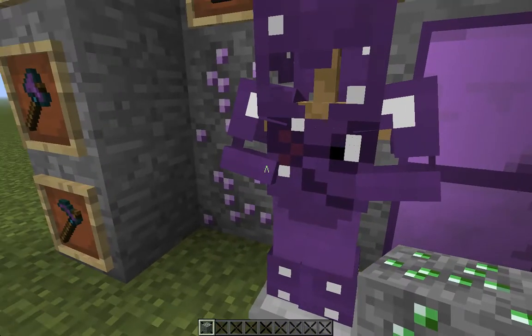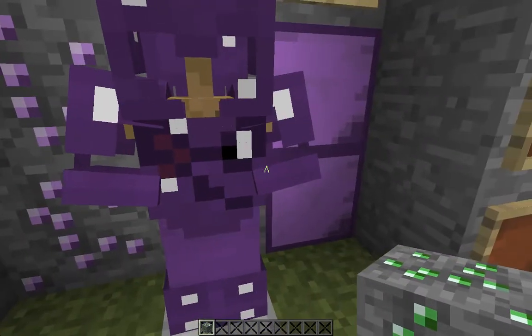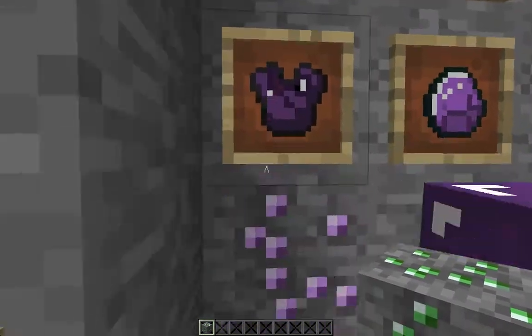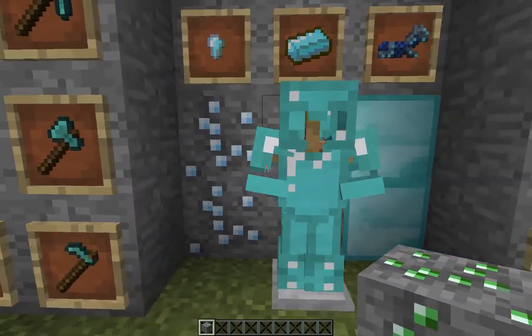Another addition is these little wristbands around the armor. And then diamond has a little face on it — and there's your icon right there.